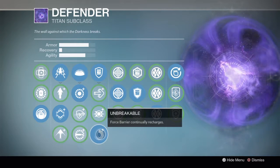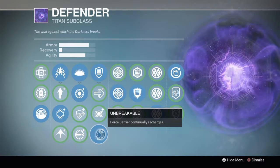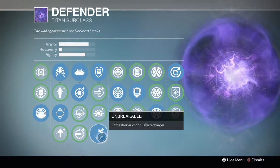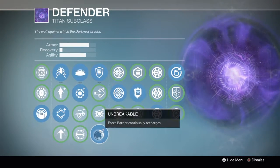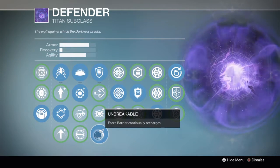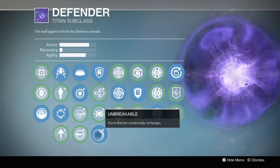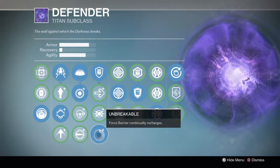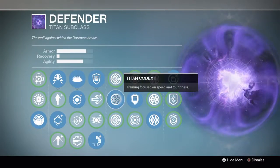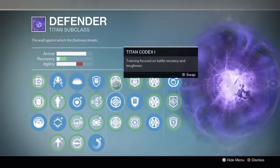For the next choice — I don't understand why in PvP you would not run unbreakable. Force barrier continuously recharges, so what's gonna happen is you get into an engagement, they get your health down, you kill them, force barrier comes back up, and hopefully wins you the next gunfight too. It's gonna give you a lot more kills than say a faster reload from a codex option.